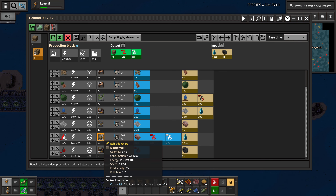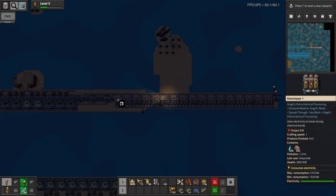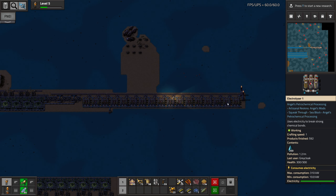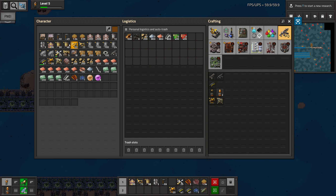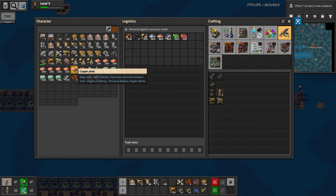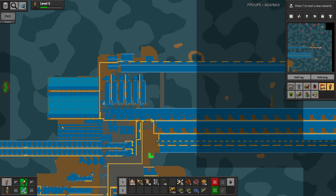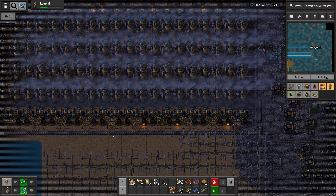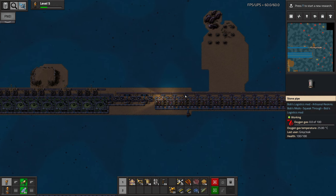We needed 58 of these, so that's 29 on each side, so yeah, we do need to expand that. I guess we could do the top part first though, that would help with fuel. But maybe we're actually okay on that, maybe not. In any case, I think we should do that.